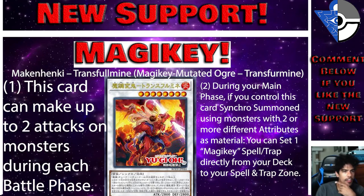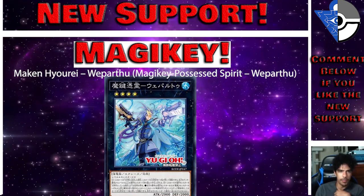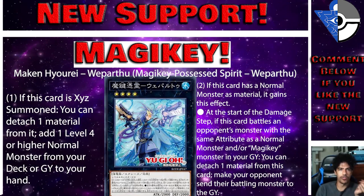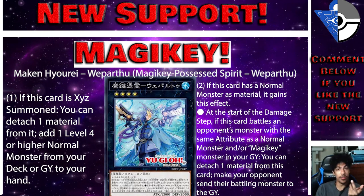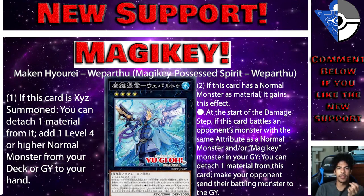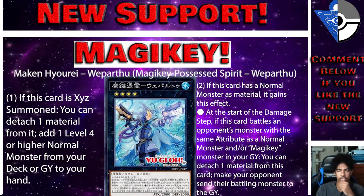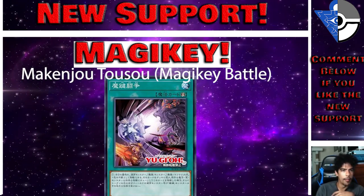Next is Magic Key Possess Spirit Part 2 — a Rank 4 Water Sea Serpent XYZ effect monster using two Level 4 monsters. When XYZ summoned, detach a material to add one Level 4 or higher normal monster from your deck or graveyard to your hand — Blue-Eyes, Red-Eyes, anyone. If this card has a normal monster as material and battles an opponent's monster that shares an attribute with a normal monster or Magic Key monster in your graveyard, detach a material to send the opponent's battling monster to the graveyard. 2000 ATK just sending it.